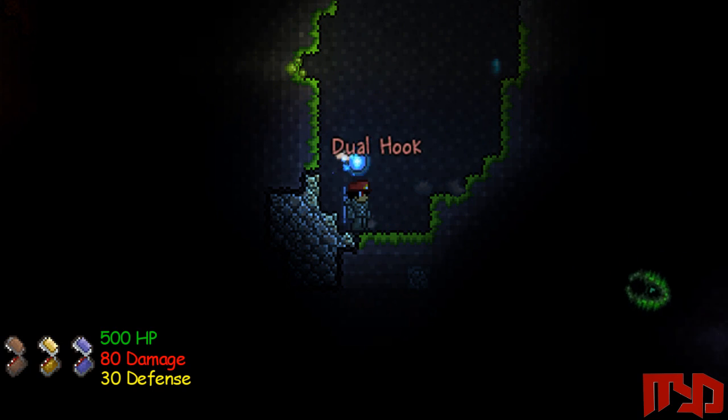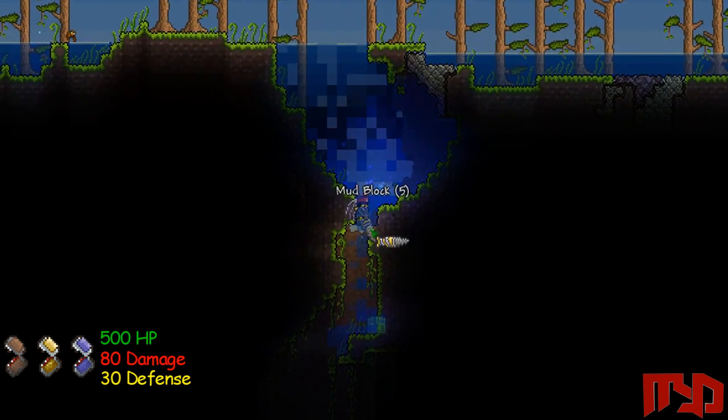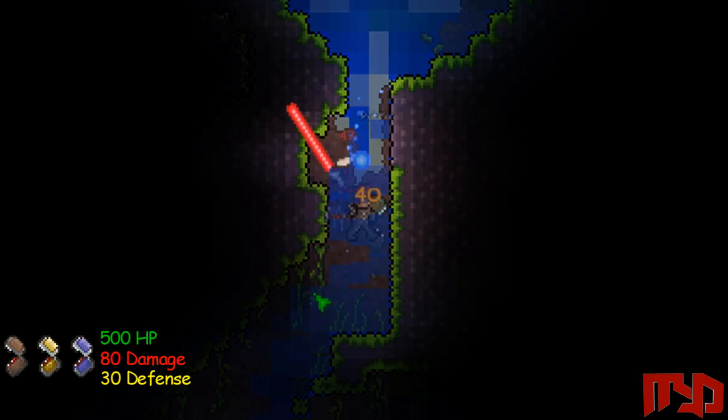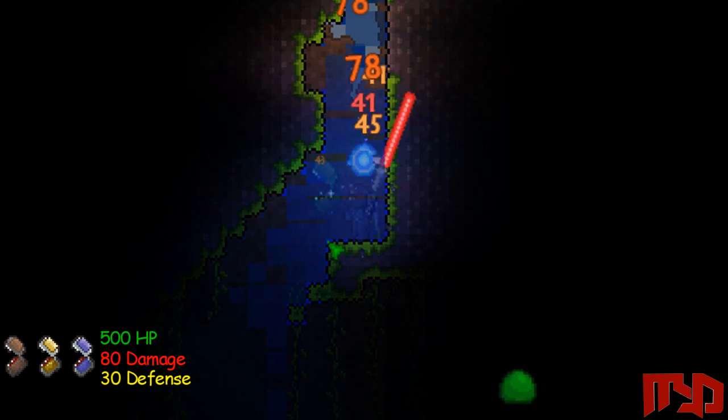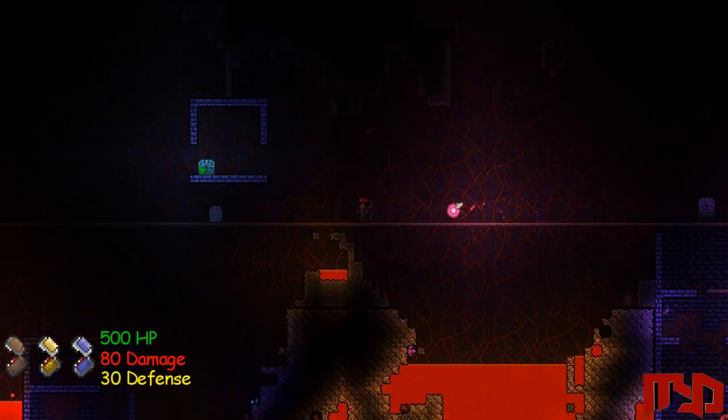There's a Dual Hook and many other items. The Cross Necklace slows down the amount of damage you get per second, so that's very important when you're battling enemies that do multiple hits of damage, such as the Destroyer or the Skeletron Prime. So that's very important to defeating those bosses.